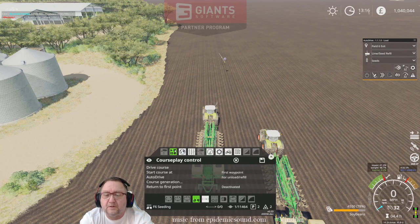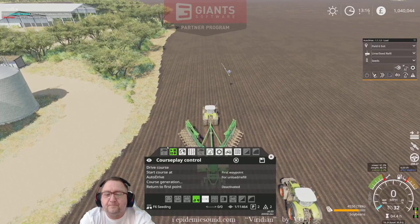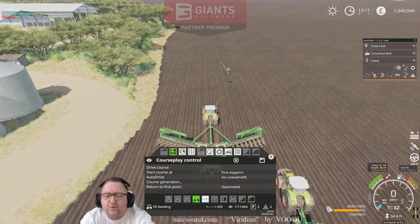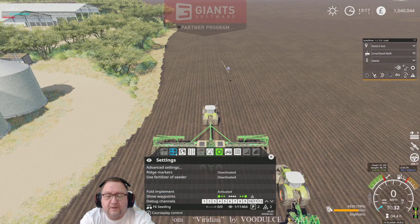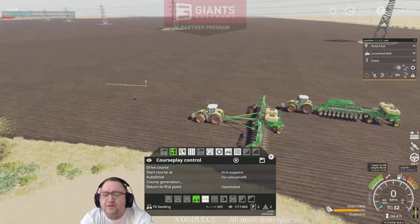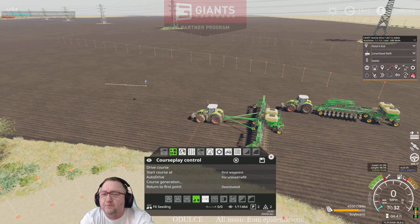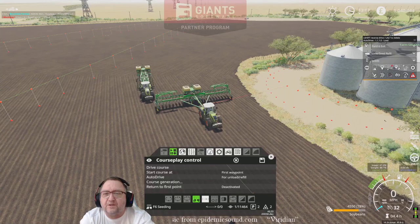Starting the engine, unfolding, and I've set this to two headlands. Double-checking the auto drive settings — it'll go to Field Six Exit. You can't quite see it on the map, it's way over here. The reason I put the exit point there is because I do have a point at Field Six entry down here.